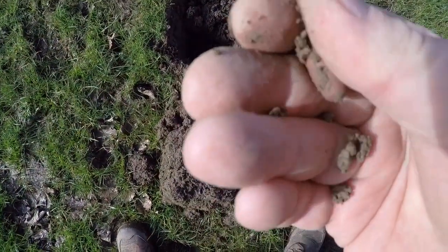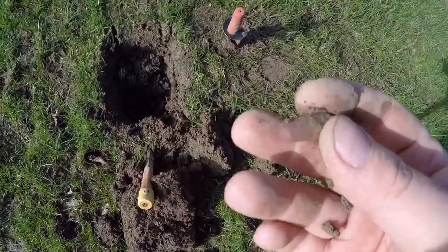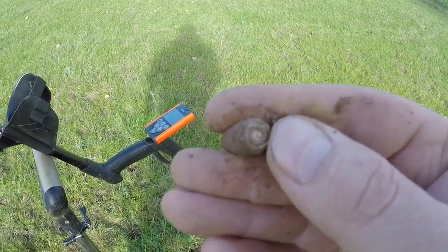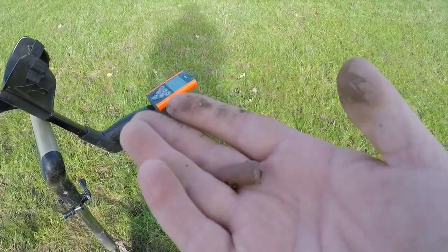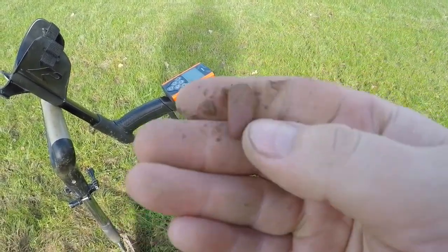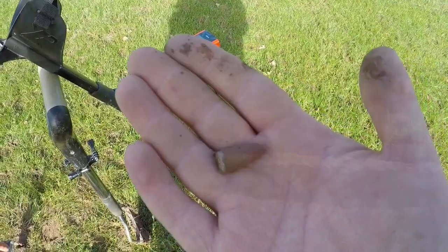Next target, ringing in at 86. I'm not sure if that's the tip of a bullet — it's gone red in color and looking inside there's white powdery stuff coming out. I don't know, maybe it's not sharp enough to be a bullet, but there's a good weight to it. ID needed please. It's got like a ring on it — I don't know.